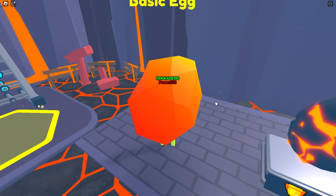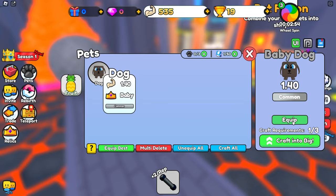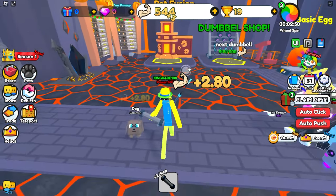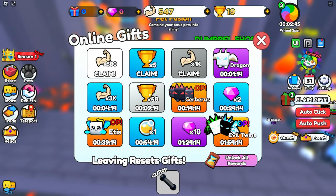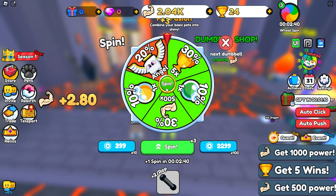So let's go ahead and open up some of these eggs — we got a dog. 1.4, that actually isn't too bad for a starter pet. Let's go ahead and lift some strength. We now get three strength per click and we can also claim some gifts right here. Let's go ahead and claim all of these — 1000 strength, pretty nice — and we do also have some wheel spins.